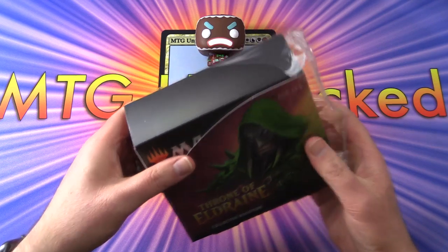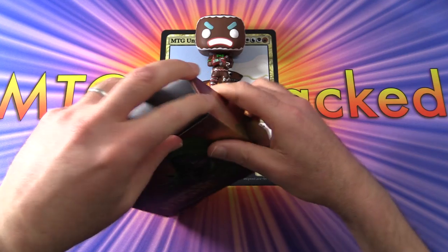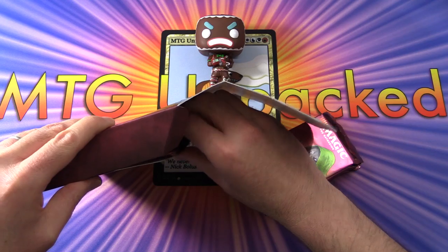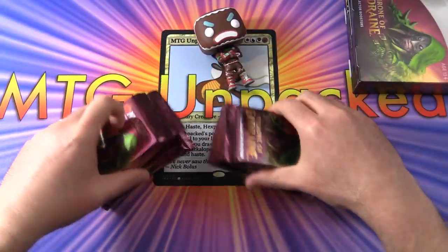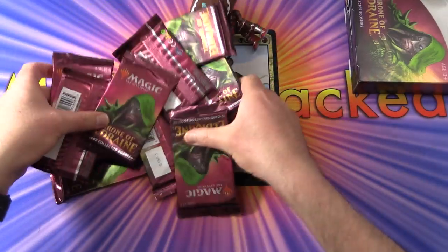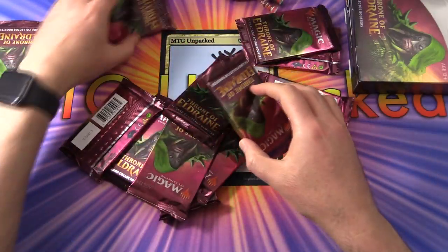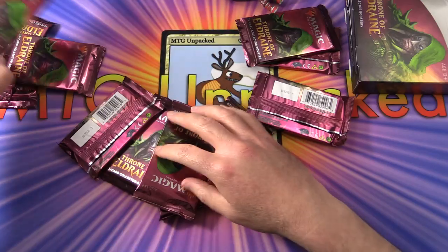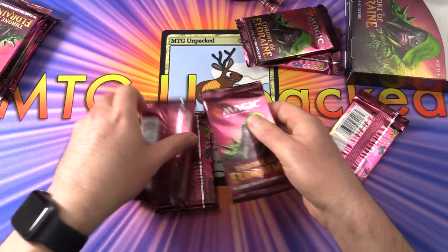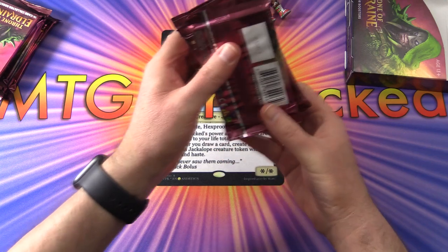Today we are actually opening this for patrons, so we're going to open six packs. Apparently these boxes can be mapped, so I'm going to shuffle things around so we have no idea which packs are which. We'll grab six random packs — that's four, five, and six — and set these aside. We'll do another video soon with the rest of these.